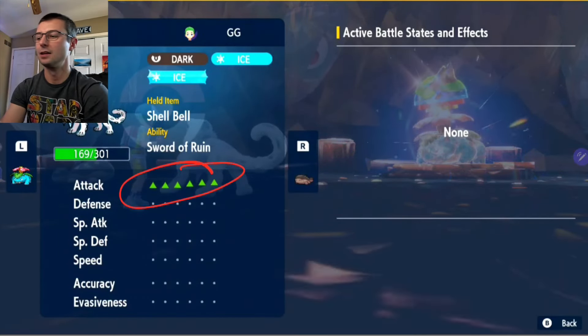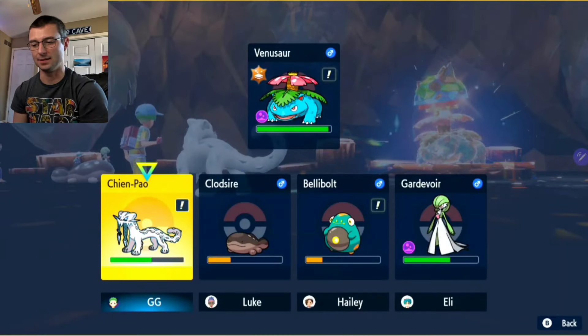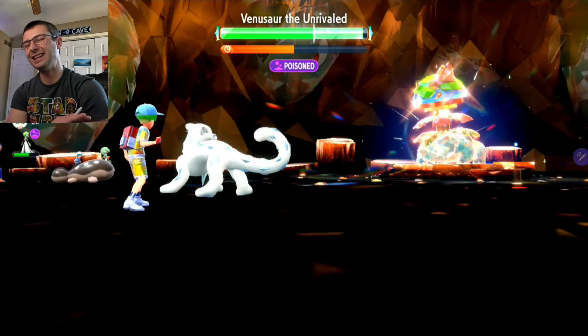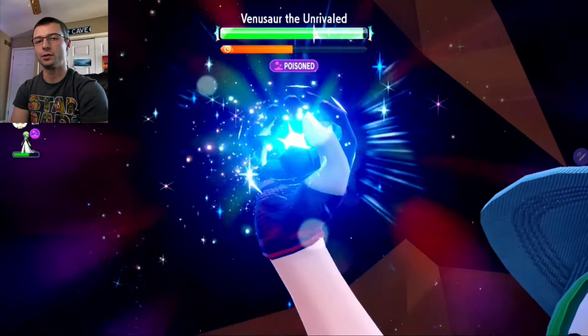We are at max Attack plus Sword of Ruin weakening Venusaur's defense. Here we go — Avalanche! We haven't needed Recover at all because we've been able to tank the hits and Gardevoir is doing her job keeping us alive.